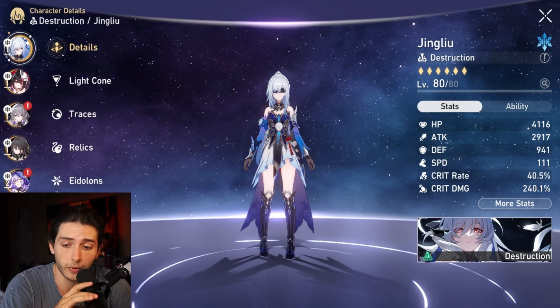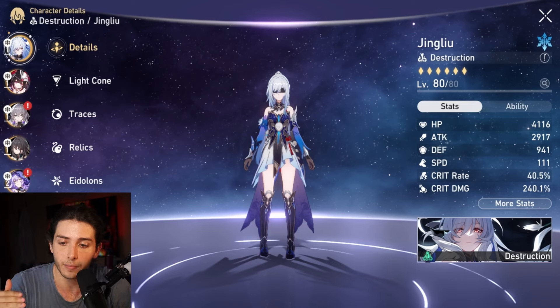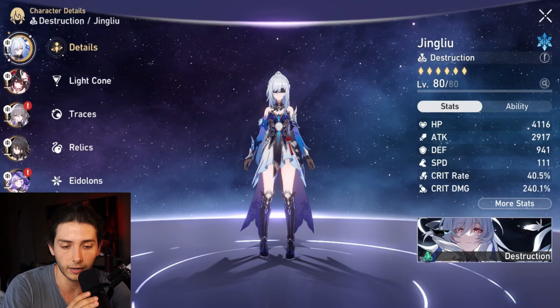For this team, I did swap in Ruan Mei instead of Yu Kong, and now we're going to be going for a dual action advance setup where we use Sparkle and Bronya, keeping Jing Liu advancing about 4 times per wave. On top of that, we want Sparkle to go first to boost Jing Liu, and then Bronya gives us our 100% action advance to end off.